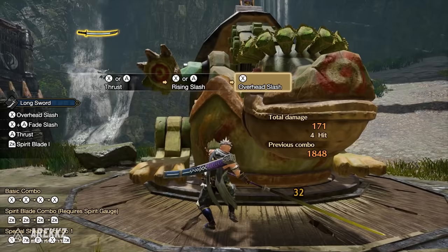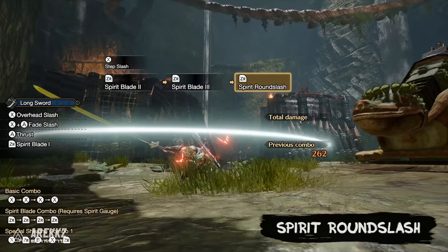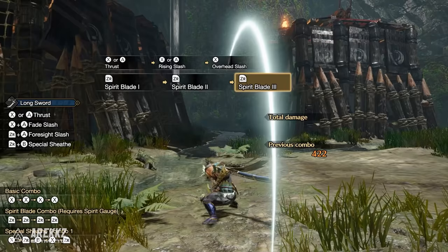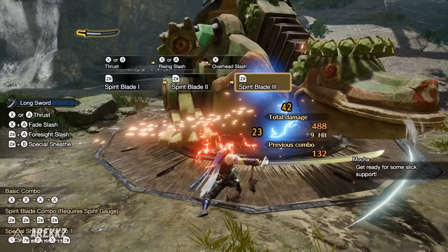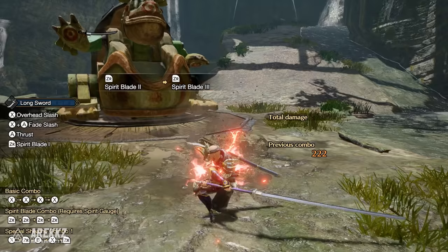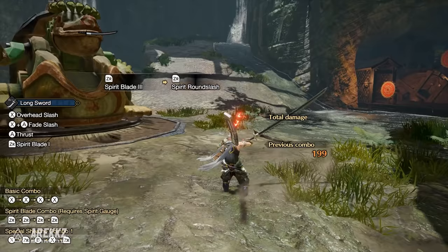In your second slot you have the Spirit Round Slash Combo — this is the standard Longsword Spirit Combo used to level up your Spirit Meter. This goes from Spirit Blade One, Two, and then Three into the Spirit Round Slash, which is a wide horizontal attack that will level up your Spirit Meter if it connects with the monster. It's a fantastic move and given the wide arc it attacks in, it is quite generous when it comes to landing that final and important hit.